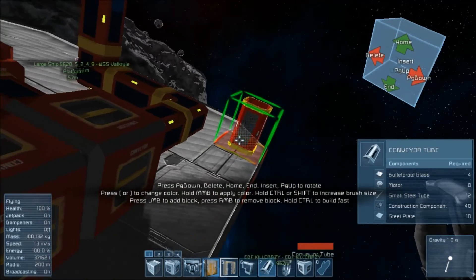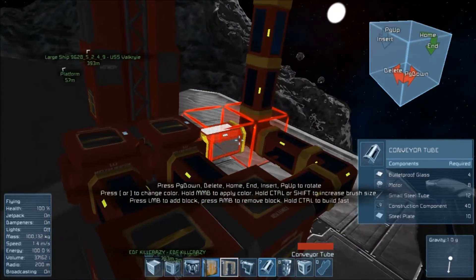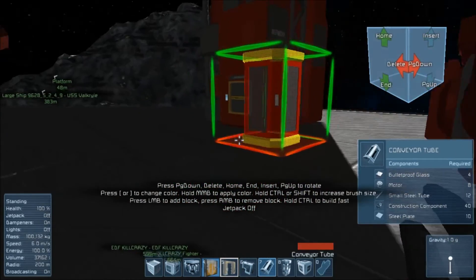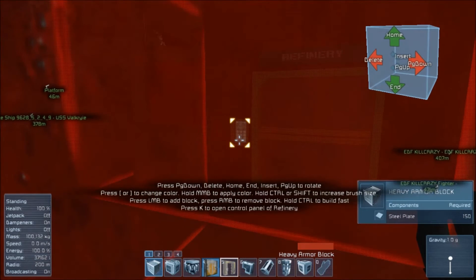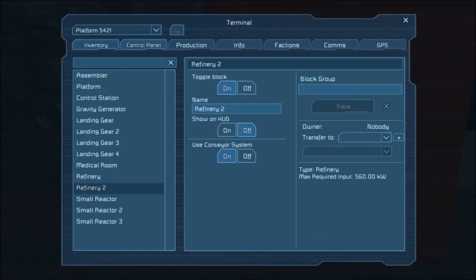So you power that, and then what you need to do is go over to your refinery. If you have uranium — obviously if you're going for a nuclear reactor — you go in there, you go to your inventory, and you put this uranium in. If I can just split it up two seconds.